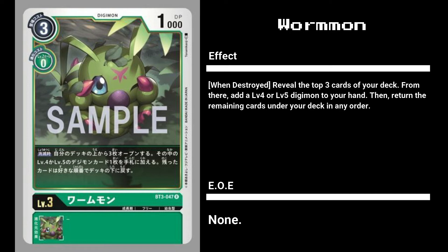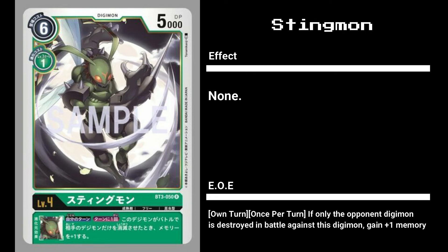Wormmon's evolution Stingmon is also good for green decks. I can see people running it mostly for its cheap 1 evo cost. Its EOE is a poor man's Okuamon EOE, but using both Stingmon and Okuamon is plus two memory for destroying an opponent's Digimon. Combined with Rusty Tyrannomon, not even active Digimon are safe. Combine this with the new Ichijoji Ken tamer from the set and that's three memory just for attacking opponent's Digimon - some brand new builds focused on gaining memory while destroying opponent Digimon.